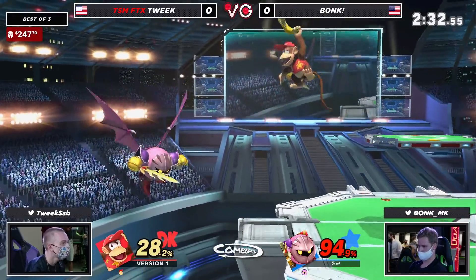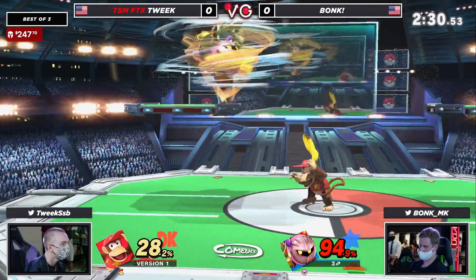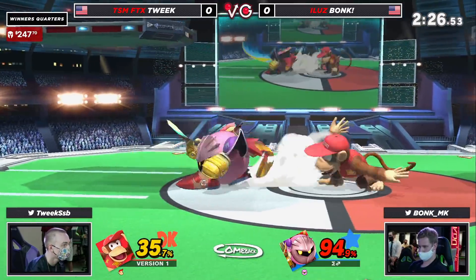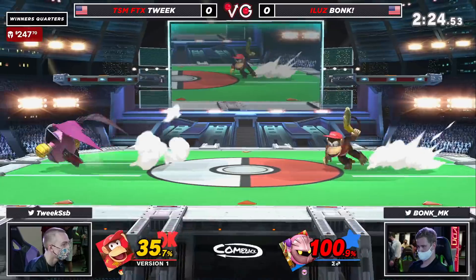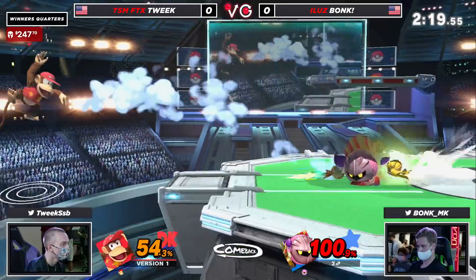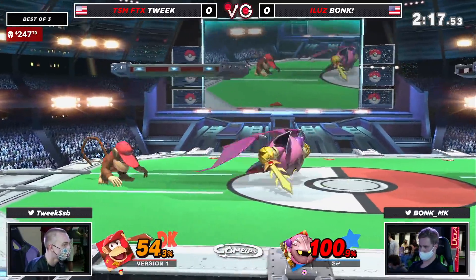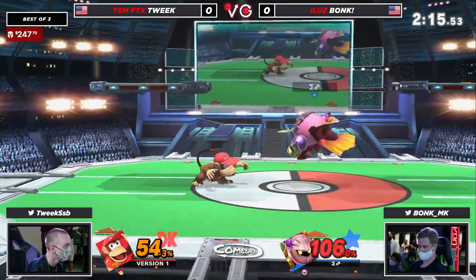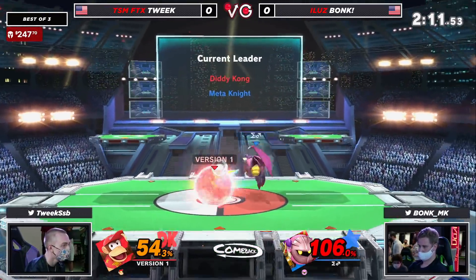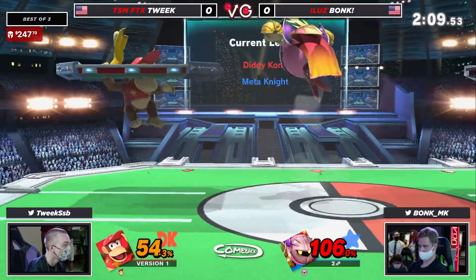Down tilt into the dash attack. 94% now. If we're going off of what we've seen so far, he might live to like 180 again. Yeah, this may very well be an even game, especially considering the fact that all Bonk needs is one of his setups to carry Diddy across the stage. Sliding rapid jab right there — interesting by Bonk. Dash attack, but it's a parry, and nothing out of that.